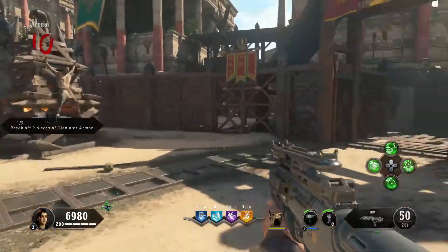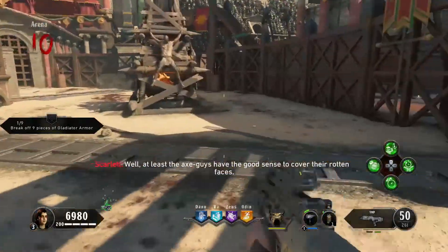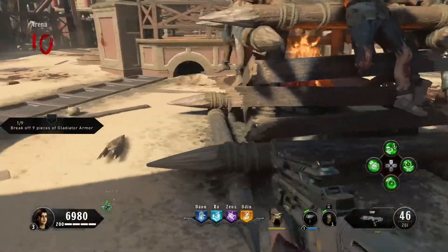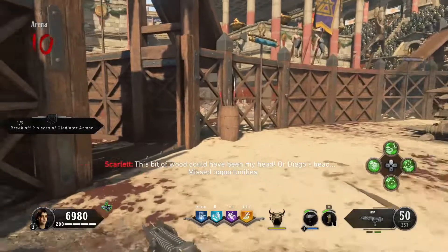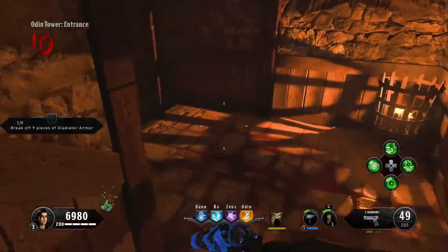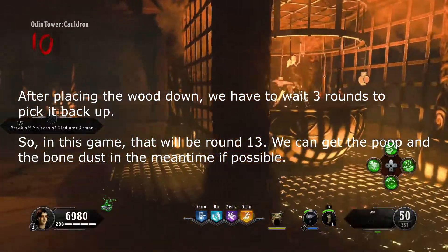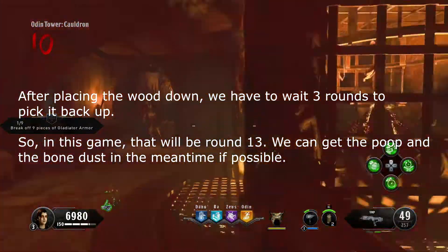We're just waiting for the gladiator to show up. Round 10 is when a gladiator spawns in. Immediately when he spawns in, you're going to want to have him throw an axe at one of the pyres — there's one over here and one over there. It doesn't matter which one, I like to do the one by Ra. It'll knock off a little stick of wood — go ahead and grab that wood. Then go to the bottom of the Odin Tower. In the middle there's going to be a cauldron on either side — just go up to it and hold square to put the wood there. The game needs to progress three rounds before you can come back and pick it up.